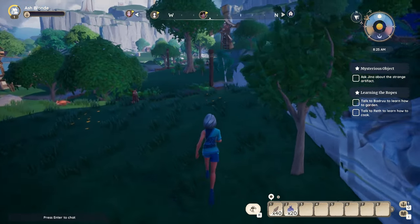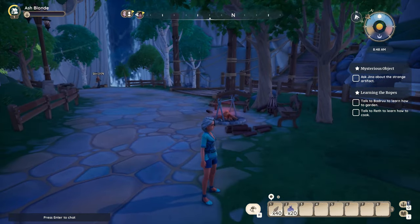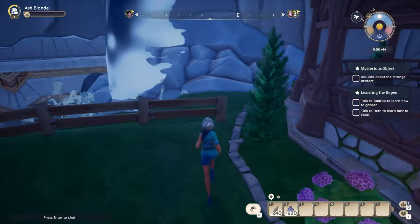The first chest is behind the waterfall over here, close to where you were born. This is the map — this is Phoenix Falls. You hit M on the keyboard to make your map come up. You were born in Phoenix Falls and your house is right here. There are two sets of waterfalls up here and also a fishing pond. If I remember correctly, it is behind this first waterfall.